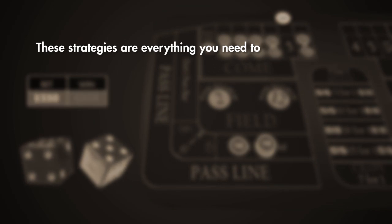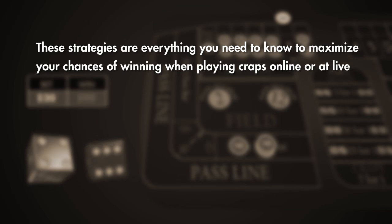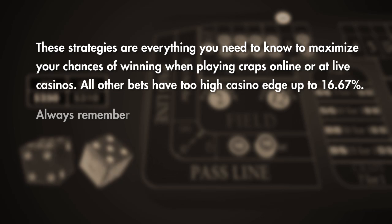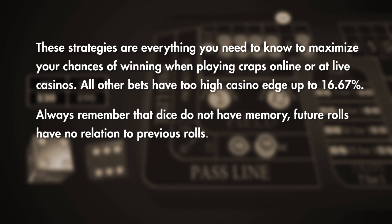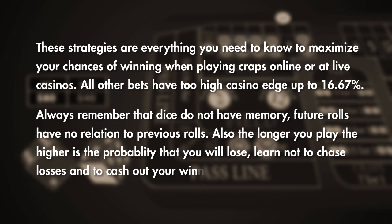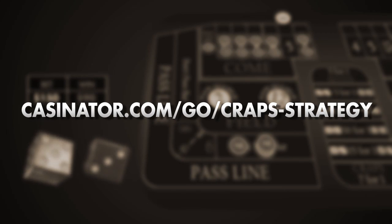These strategies are everything you need to know to maximize your chances of winning when playing craps online or at live casinos. All other bets have too high a casino edge — up to 16.67%. Always remember that dice do not have memory; future rolls have no relation to previous rolls. Also, the longer you play, the higher the probability that you will lose. Learn not to chase losses and to cash out your winnings. To check more details about craps strategies and casino advantage of other bets, check casinader.com/go/craps-strategy.